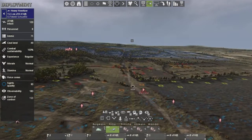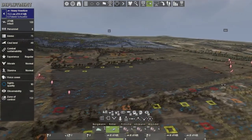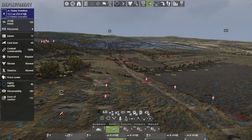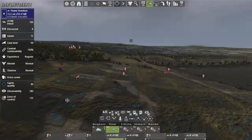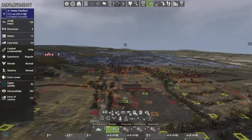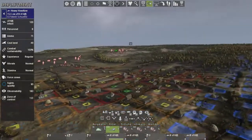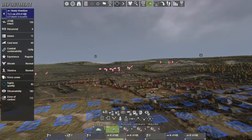Before we execute this encirclement, we could push a bunch of probing attacks to see where the front line is, to see where the enemy is most entrenched, where it's heavily defended. Because we need to attack this town, and we don't want to do a full-on assault right down the middle and enter into a battle of attrition.